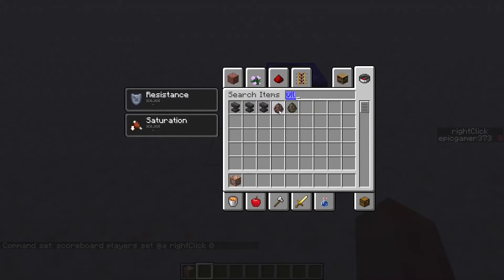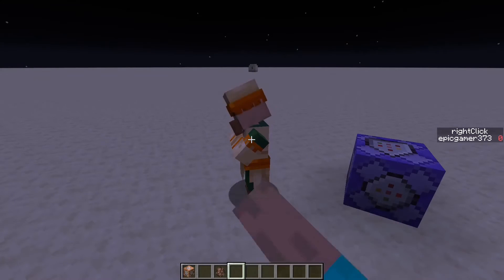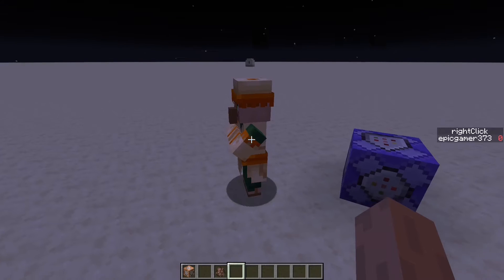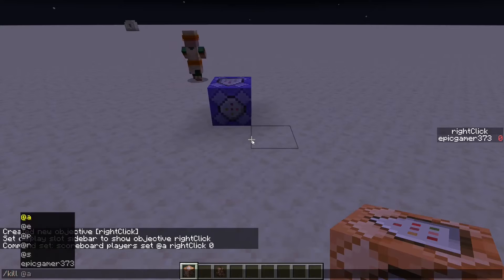What's going to happen is if you get a villager spawning and you right click it — even if it doesn't have a profession — it's still going to detect the right click. So you just kill the villager after.